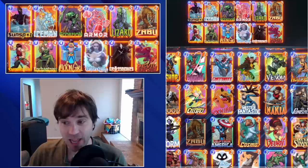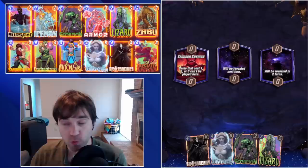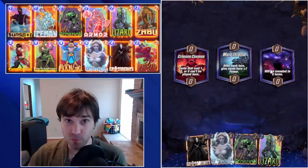Today we have a take on a Devil Dino build, a Moongirl build, a Zabu build, that is one, incredibly accessible, and two, incredibly consistent.